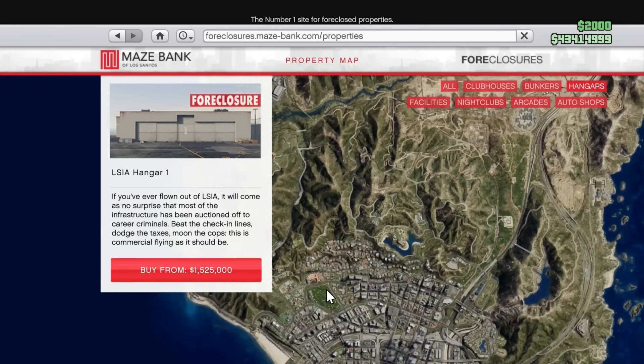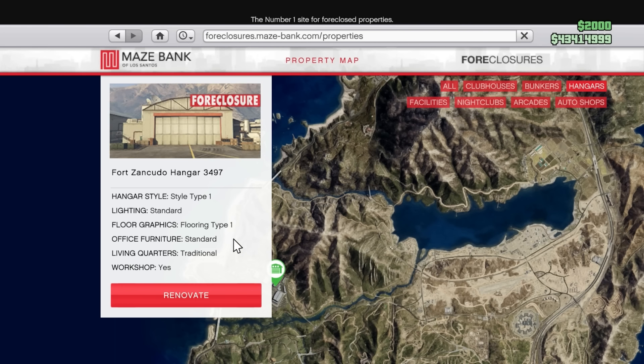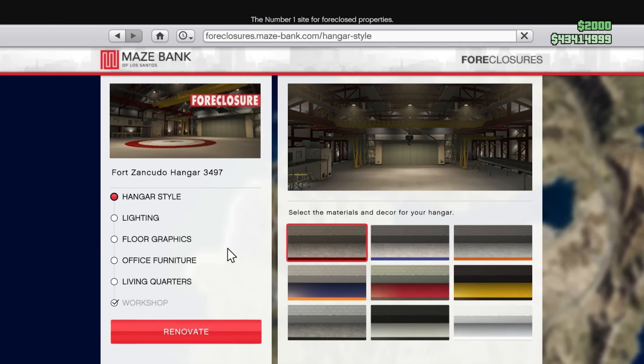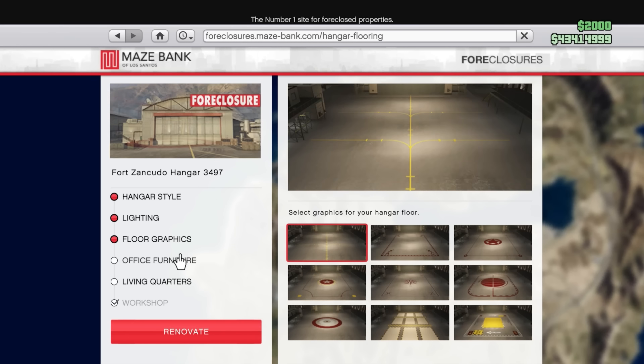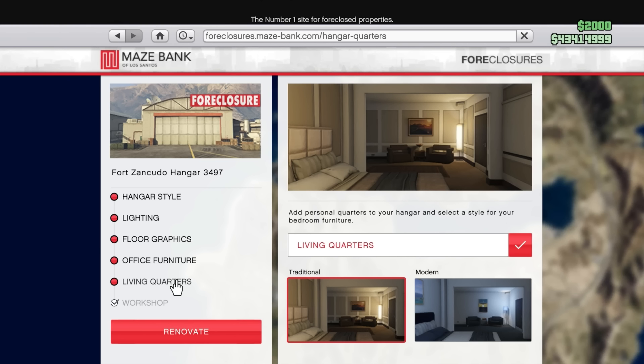Moving into the property discounts this week, we have 30% off all hangars, upgrades, and modifications for them. A hangar is almost a must-own property, just because you need somewhere to store your aircraft in this game. So if you don't have one, definitely pick one up this week.